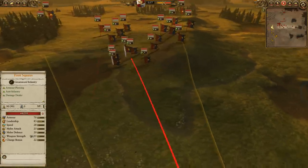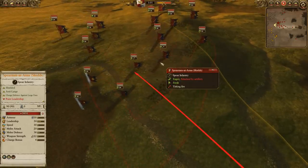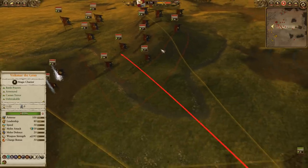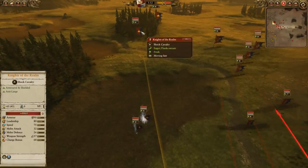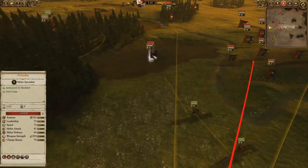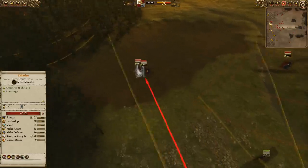As for my Bretonian opponent, he's got a whole line of Peasant Mobs, Spearmen at Arms, and many Foot Squires as well — three Foot Squires, some archers, a pretty infantry-centric force. He does have two units of Mounted Yeoman and Knights of the Realm, and a single unit of Hippogryph Knights for some terror. The Fae Enchantress is going to be leading the way with a Paladin also on horseback.